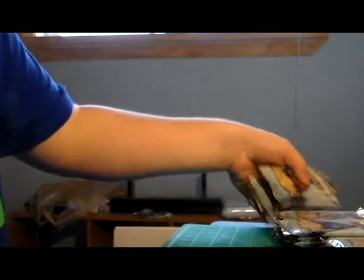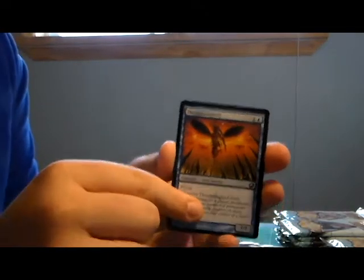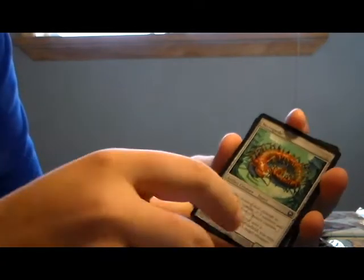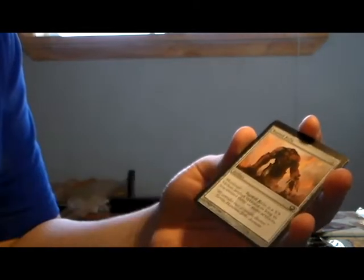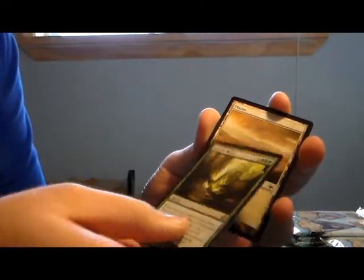Let's go to the next Planeswalker, which will be Koth. The first Planeswalker I ever got was Koth and he was a foil - I think I ended up trading him away when I was like ten. I didn't realize how great he was. First Koth pack: Thrummingbird, Necropede, Rusted Relic, and Genesis Wave - already liking this. And a Golem token.